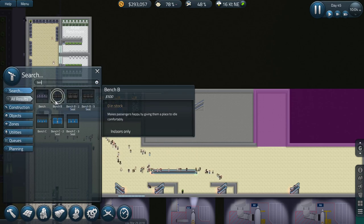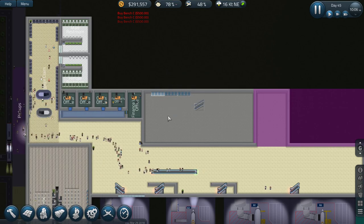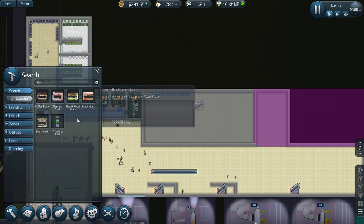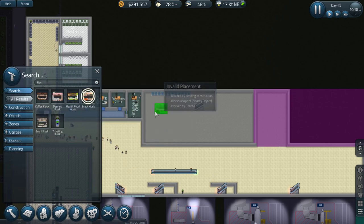We have some in stock - any seating in stock? Not at all. So let's plop a few benches down here. I want to do a kiosk or two - what kind of kiosk shall we do? A snack kiosk. Let's put a snack kiosk down here.